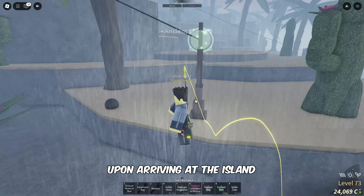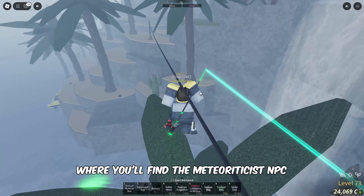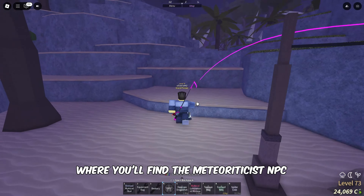Upon arriving at the island, use the zipline to cross to the other side of the mountain, where you'll find the Meteoriticist NPC near the waterfall.